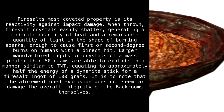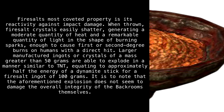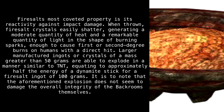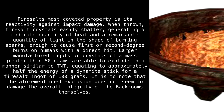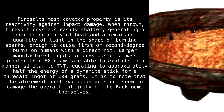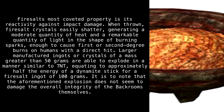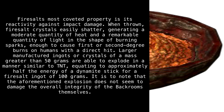Firesalt's most coveted property is its reactivity against impact damage. When thrown, firesalt crystals easily shatter, generating a moderate quantity of heat and a remarkable quantity of light in the shape of burning sparks, enough to cause first- or second-degree burns on humans with a direct hit. Larger manufactured ingots or crystals of a mass greater than 50 grams are able to explode in a manner similar to TNT, equating to approximately half the energy of a dynamite stick for a firesalt ingot of 100 grams. It is worth noting that the aforementioned explosion does not seem to damage the overall integrity of the backrooms themselves.